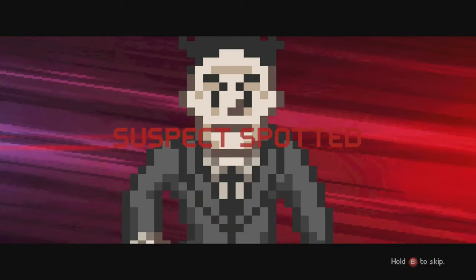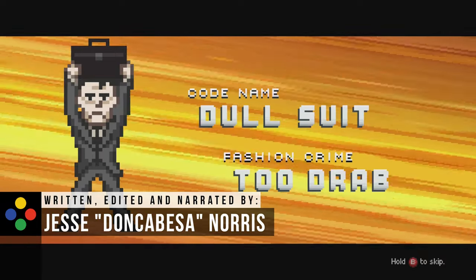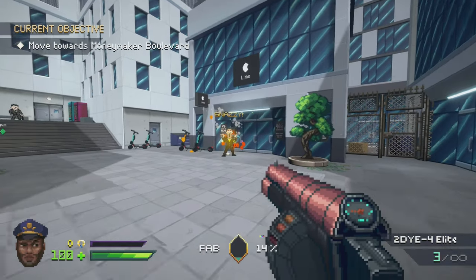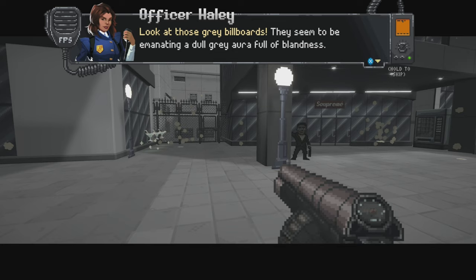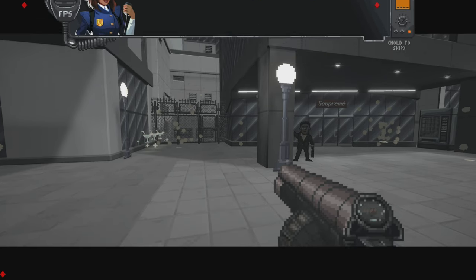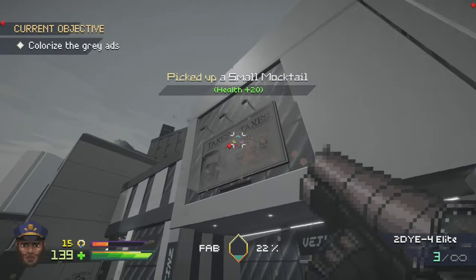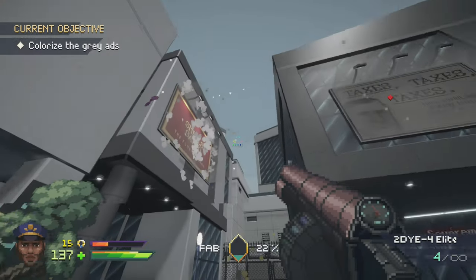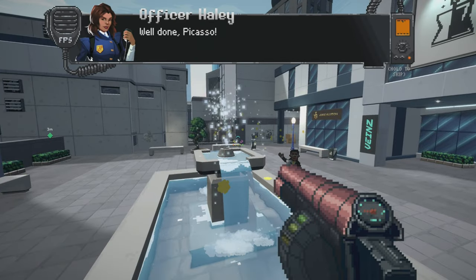Fashion Police Squad wears its heart on its sleeves. This is an over-the-top first-person shooter that mixes 2D pixel models into a 3D environment with aplomb. As the top agent of the FPS, you'll be working your way through 13 levels which run through about 3 or 4 hours total time. The story is goofy and had me chuckling throughout. There are a lot of references to real-world memes and entertainment that fit this ridiculous, vibrant, over-the-top world.